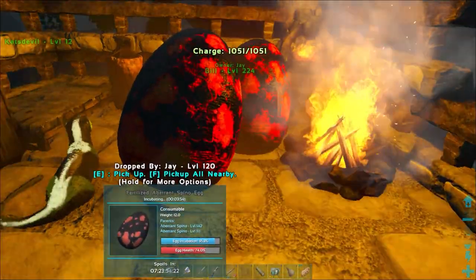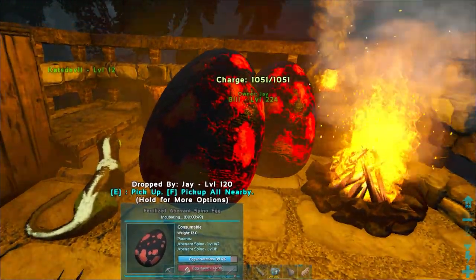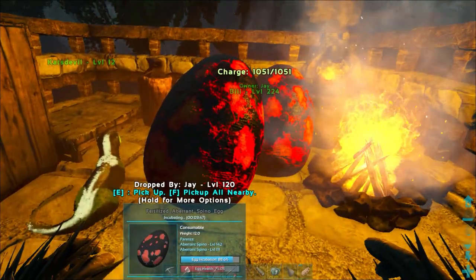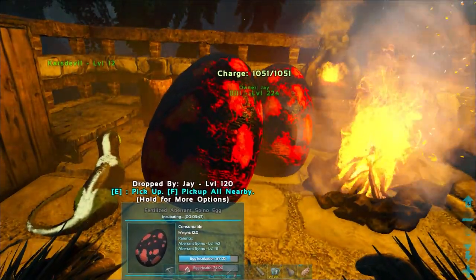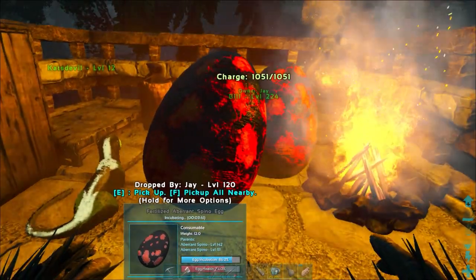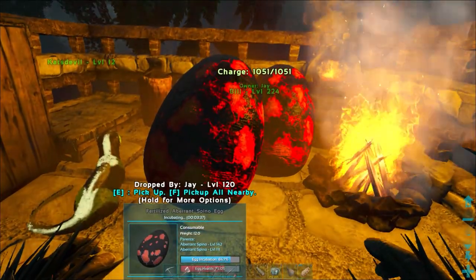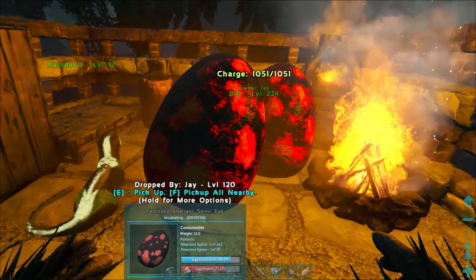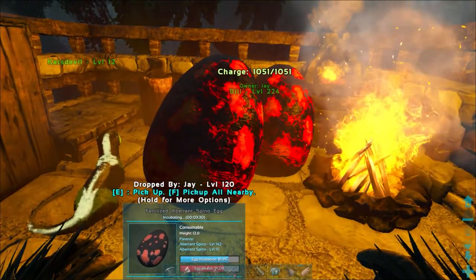We'll just keep one with the mother's stats and try and put a full imprint on it. That should serve us pretty well getting around the map, and I won't be stacking mutations or anything — just getting that full imprint on the spino with the best stats will serve us really well.